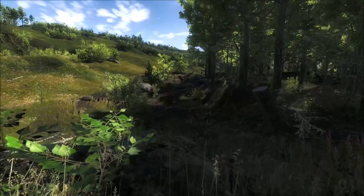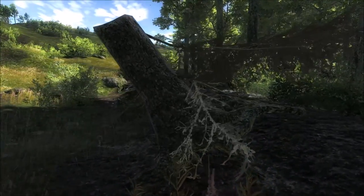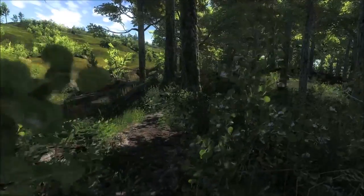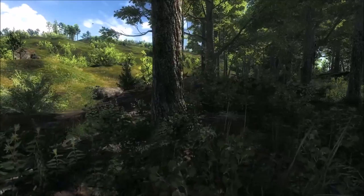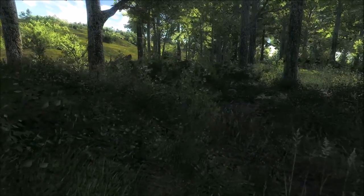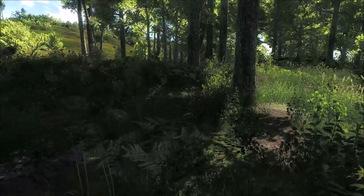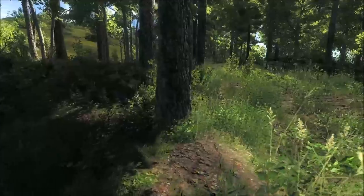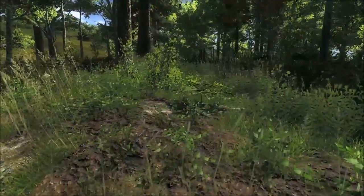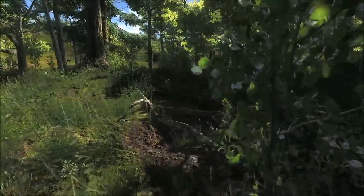We've got a mule deer doe walking to our right, so we're trying to stay ahead of her to get a shot. We ended up going back south of the lodge - that's where we spotted this doe. There might be a whole group of them behind her but we're focused on getting this first one. This whole spot and stalk challenge - the hardest part is actually finding animals. Without the ability to track or call them in, when you hear a call it's really hard to actually just locate them.